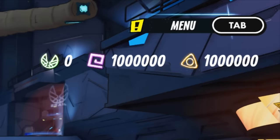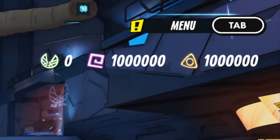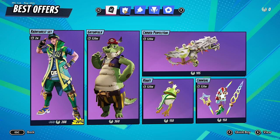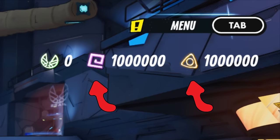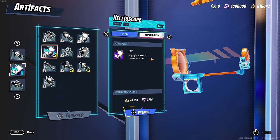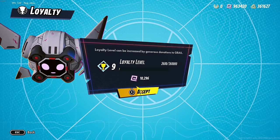In the top right you will see the Quick Menu, used to access most of the useful parts of Hawked, including your loadout, friends list, shop, and more. Also in the top right, you will see your current balance of the three in-game currencies. Geocache is the game's purchasable currency, used in the shop for cosmetics, battle pass, or Grail Plus. Next we have Wunderium and Hawks, both of which can be obtained for free by playing and are used for buying or upgrading gear, some cosmetics, boosters, and increasing loyalty level.